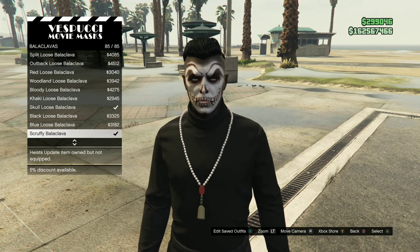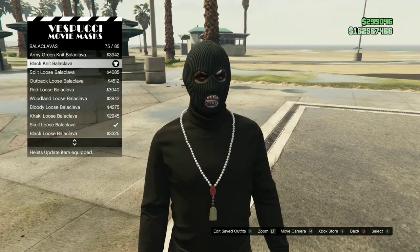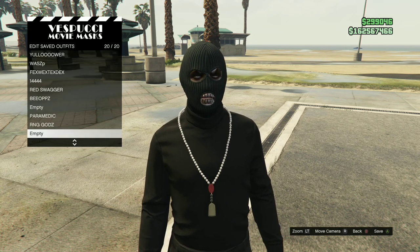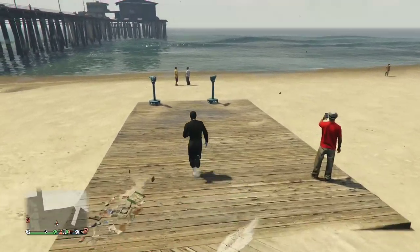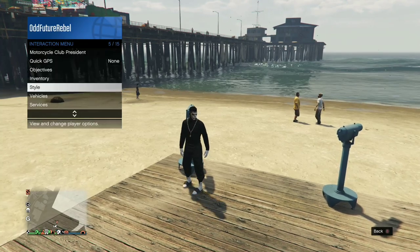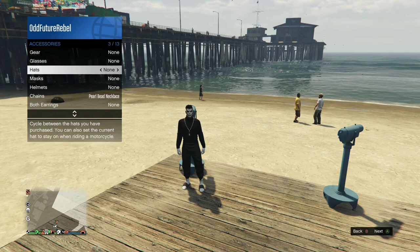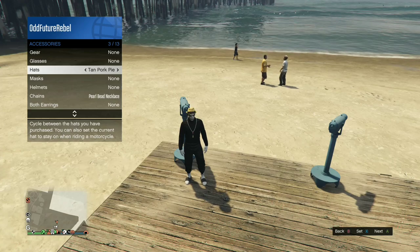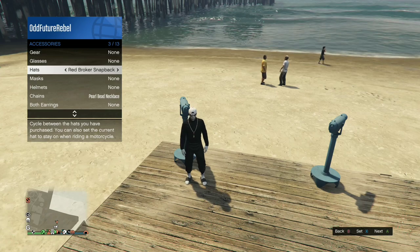Head over to the mask store, go to the same section shown, and purchase the black knit mask. Save this as an outfit. Make your way to the closest telescope for the telescope glitch — run past the telescope while pushing right on the d-pad, pull away, open the interaction menu, go to Style, then Accessories, and cycle through the hats to find the white mod canvas hat. Back out, walk away from the telescope, and you should have this cool black and white tryhard outfit.